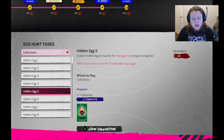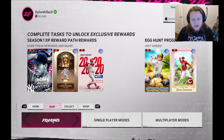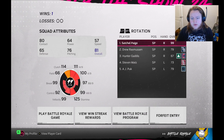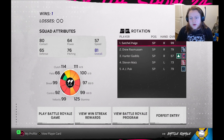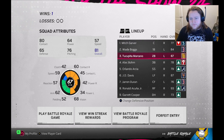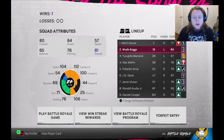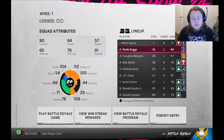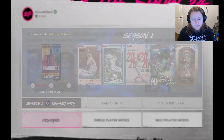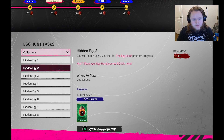This one says 'the Chicken Man Lays Eggs' — you need to do this one in BR. I think my BR team right now has him in it. You need Wade Boggs in your BR run, and you just need to get a base hit with Wade Boggs, because he's known as the Chicken Man.